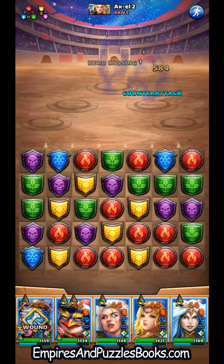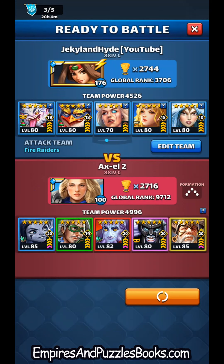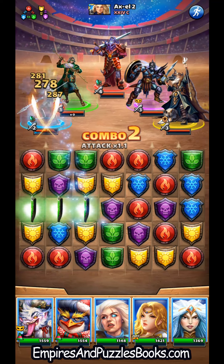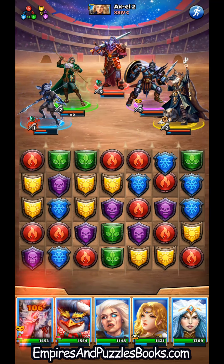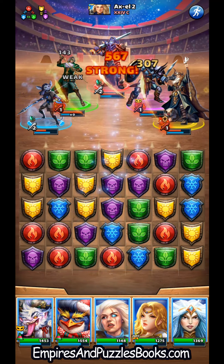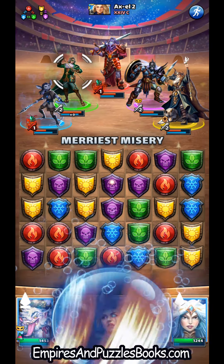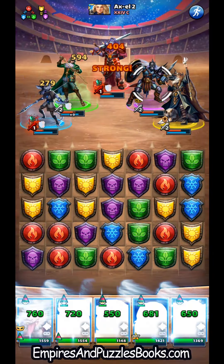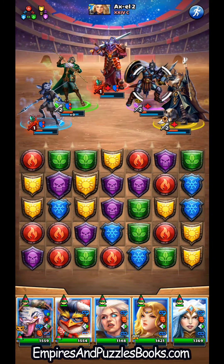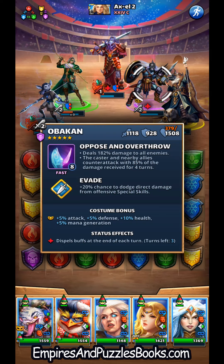We'll go in and try it again. Let's get our nine blue tiles lined up. Heal boost hit, and now we're going to fire Iris — that'll remove the buffs from Obakon and Odin if they survive what's about to come at them from Mr. Pengi.